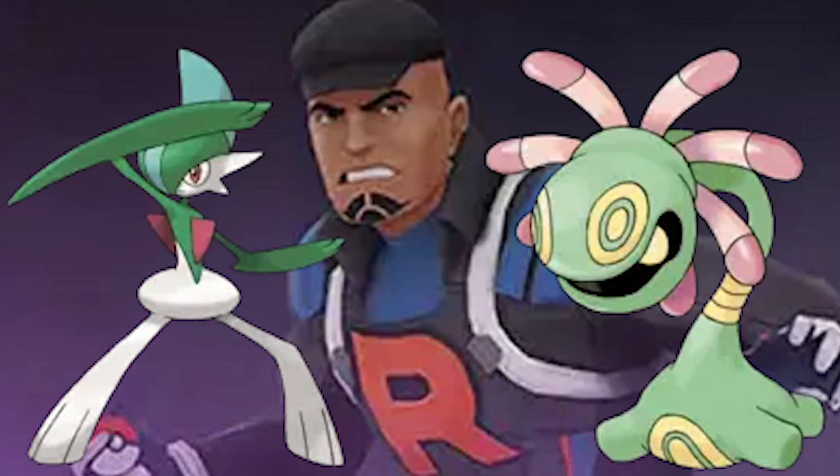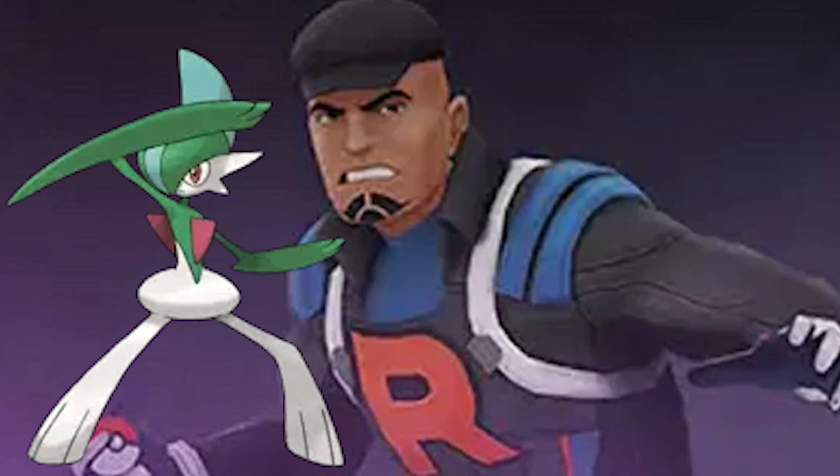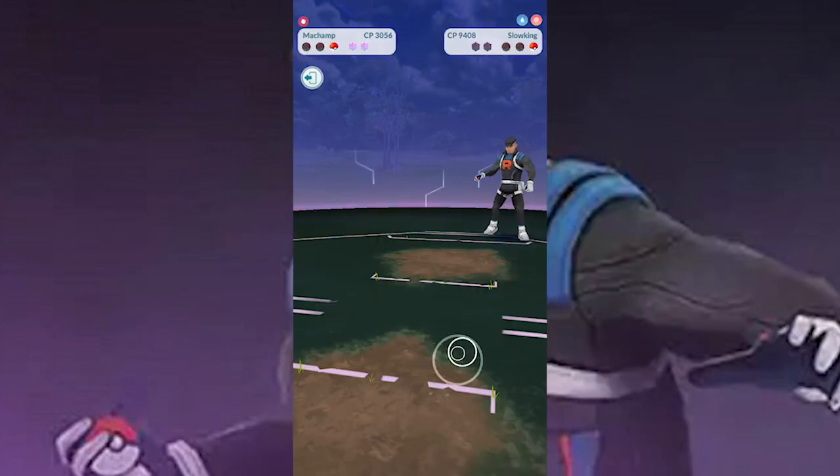The other two Pokémon that Cliff can have are Gallade and Cradily. On-screen will be the different types of Pokémon you need to use. For Gallade, focus on a Steel-type Pokémon — Steel types are very strong, and if you have anything like a Heatran or possibly Jirachi, that would be the way to go. You could also attack it on its Dark side, so another Umbreon or Darkrai should do the job. For Cradily, you're looking at Bug-type and Fire-type Pokémon, so a strong Fire type will always get the job done.